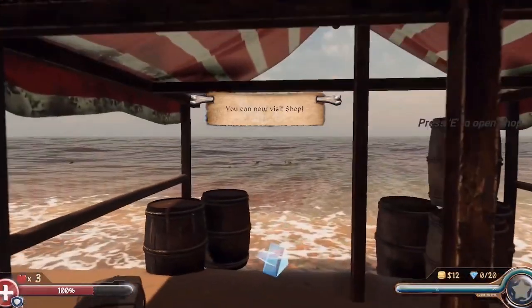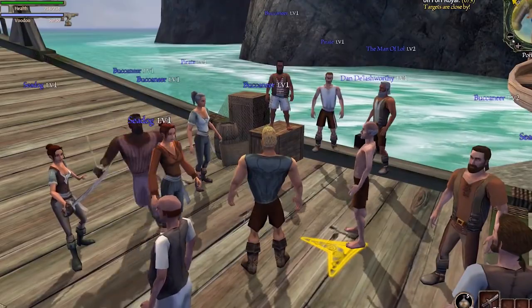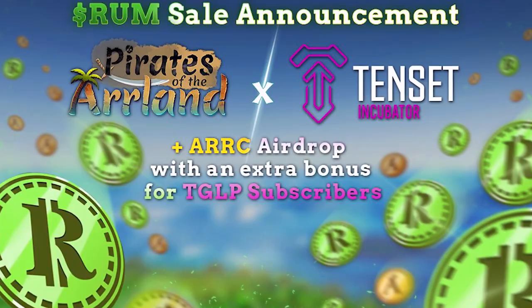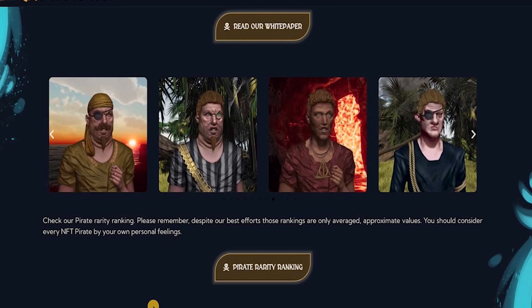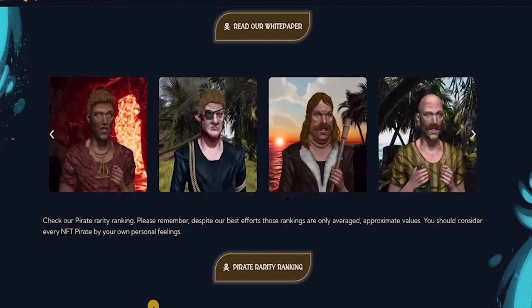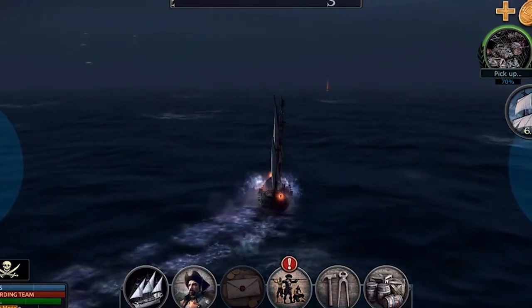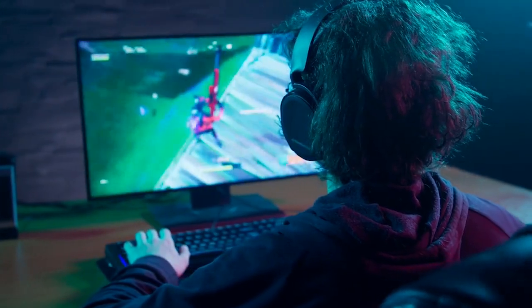In a nutshell, pirate ranking is the ranking based on wealth traits. Visual traits are traits that do not affect the game but create a more realistic vibe for the players. Wealth traits imply traits that have the ability to generate a ROM token, which is the native token of the Pirates of Ireland platform. There are also functional traits — these are traits that have effects on the game and may affect the player's performance during gameplay.